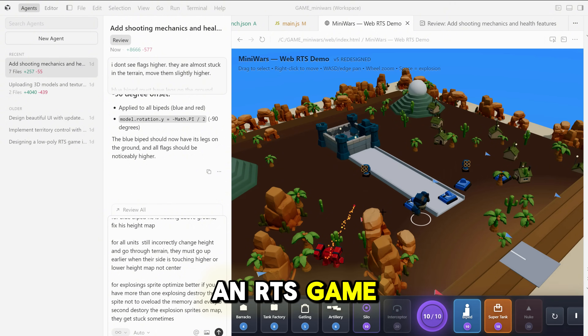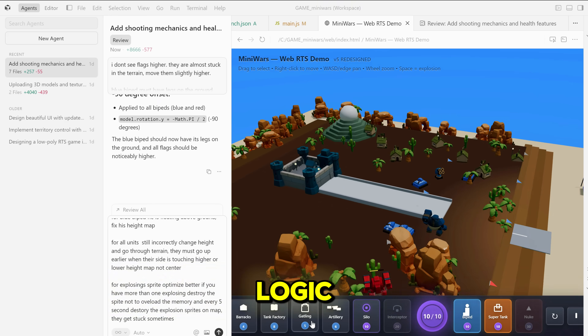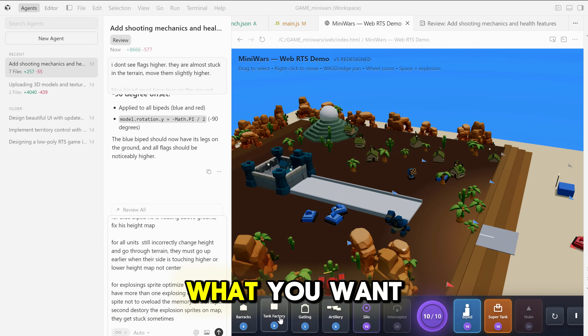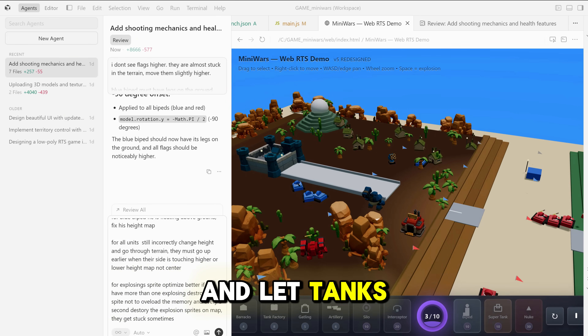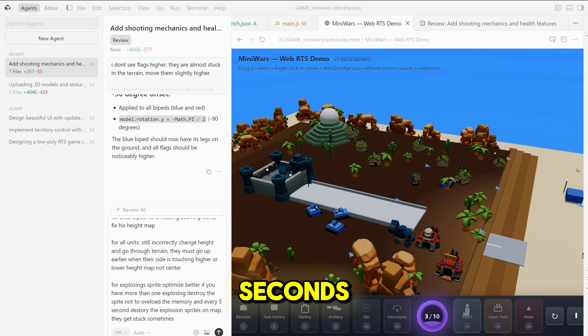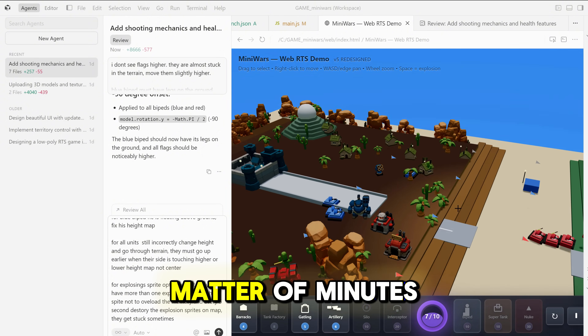I'm trying to make an RTS game, and this time one agent builds terrain, another scripts movement logic, another spawns explosions when tanks fire. You just describe what you want — add a bridge and let tanks cross it — and the AI handles the full code update in seconds. We built a working RTS prototype we call Mini Wars in just a matter of minutes.